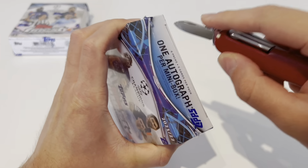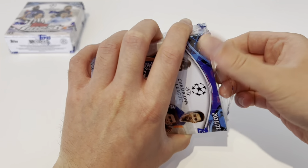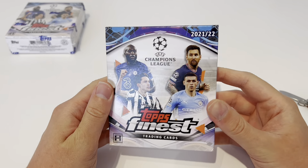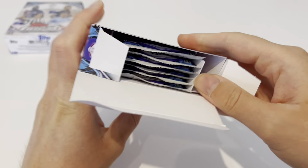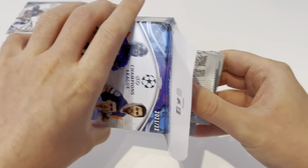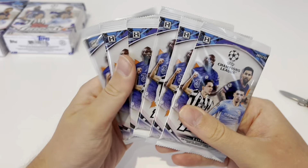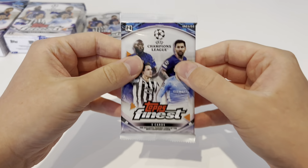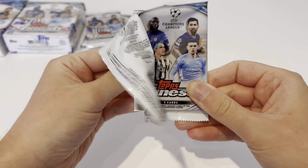So this is middle of the range, but it just shows you how wild the soccer card sports market is. We are going to get this open — very few packs in there, six packs to open today. There is nothing better than having hobby packs to rip open. Let's get pack number one open and see what we've got inside mini box number one.